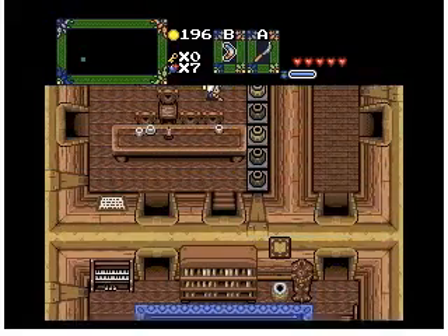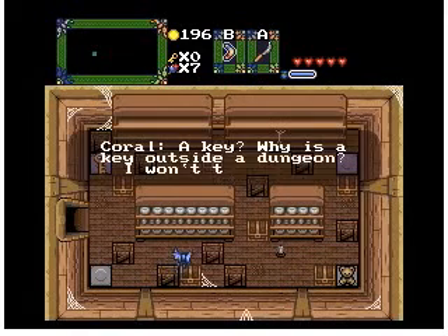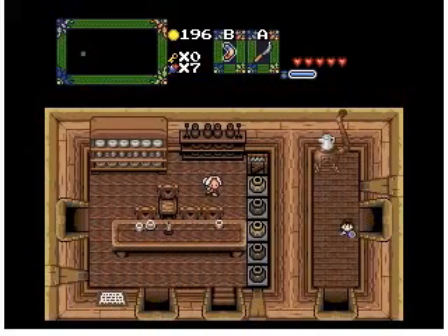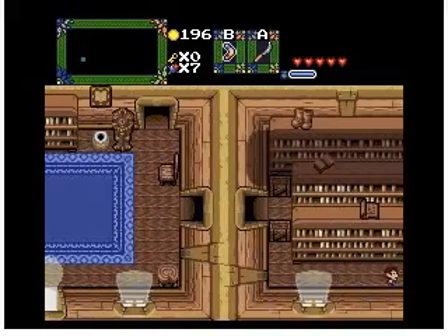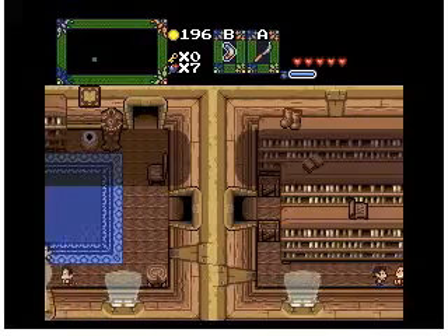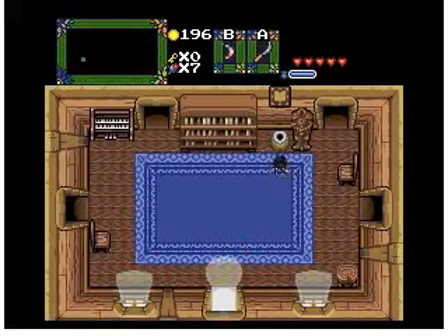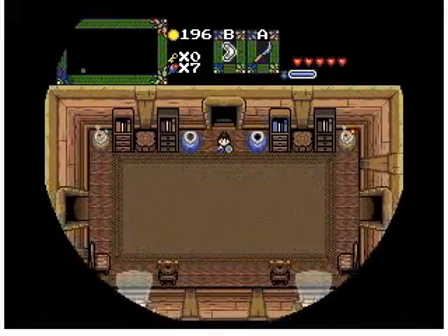Is there maybe something we haven't seen yet? We probably need that key for something. There's a teddy bear over there — maybe we can get to it with a power glove, or heavy glove, or whatever it is. I've already been in here. He isn't sure he should give me everything, even though we already have the Moon Pearl and the Orc Arena from him.